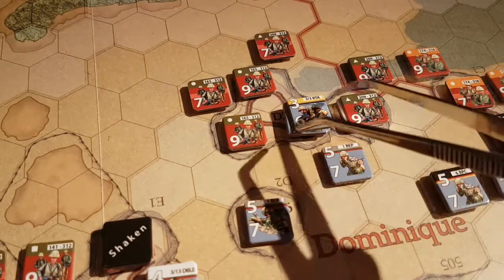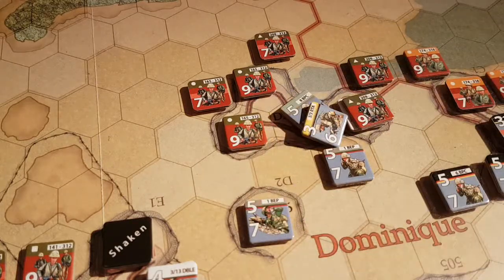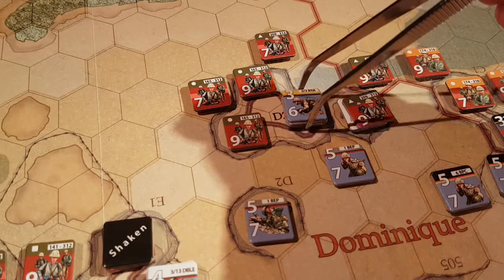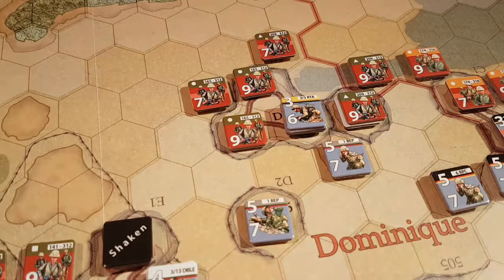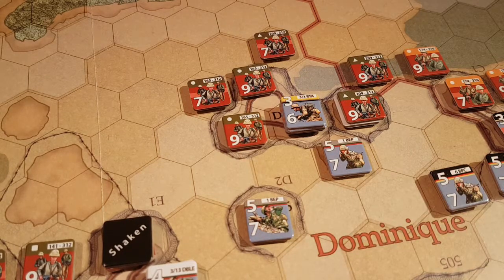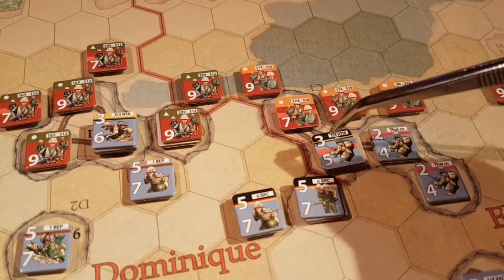Do we need to do anything here? That's probably for the best, just staying here. Actually, was this guy standing here in the open? It's probably good. And if we're gonna assault here, we should do it from this hex, I guess, not to go uphill.